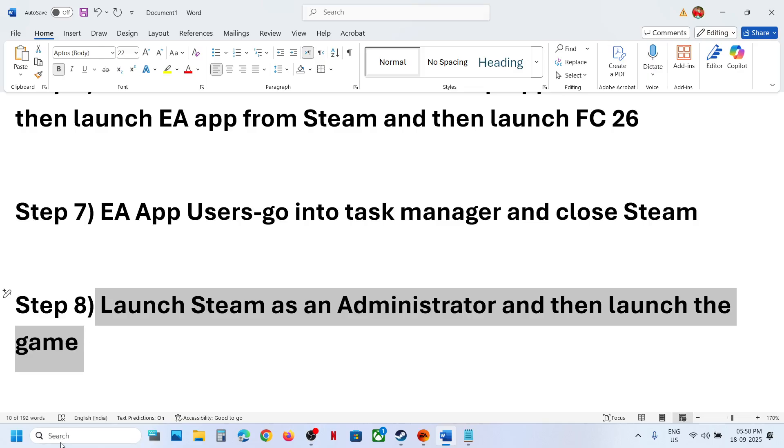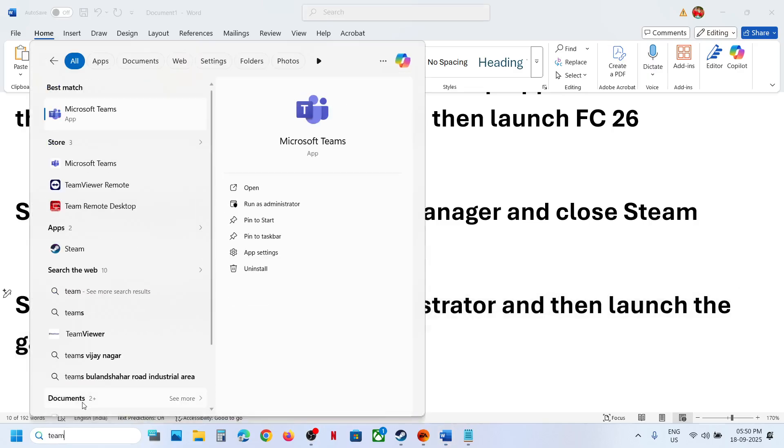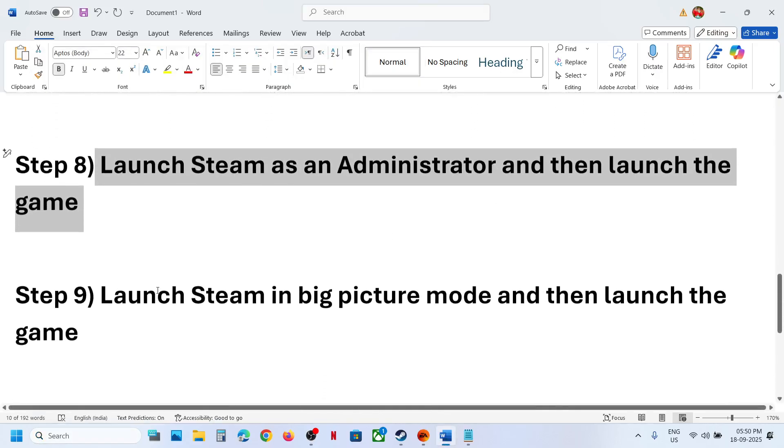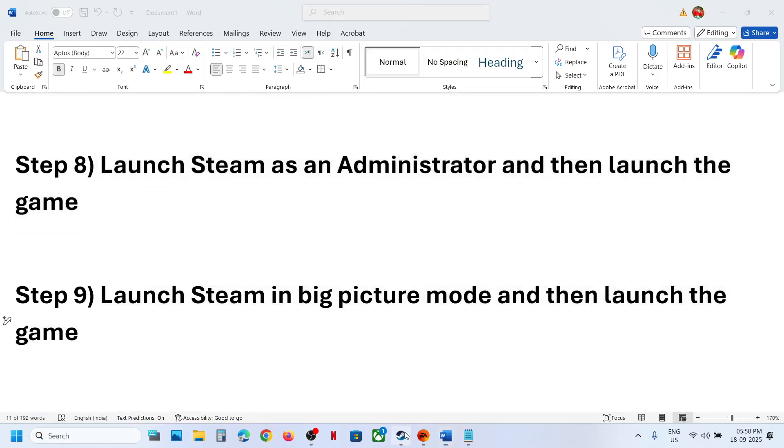Next, launch Steam as an administrator and then launch the game. This is for Steam users or if you have added the game to Steam. Right-click on Steam, click 'Run as Administrator' — close Steam first, then run as administrator and check.